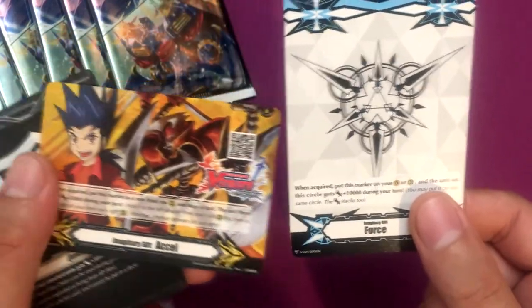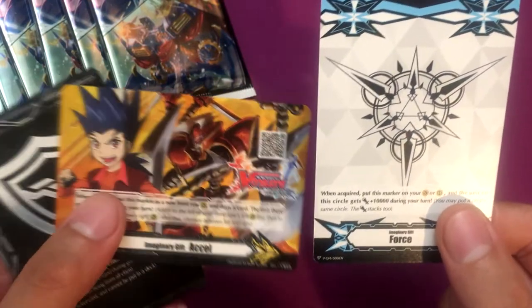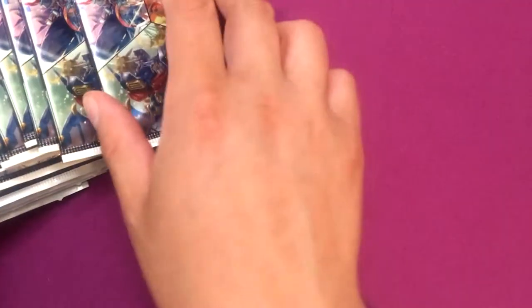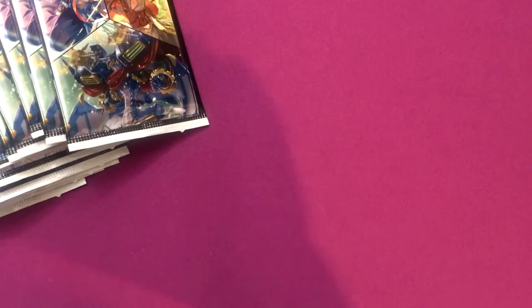Let's see what the art is on this one - Kamui's Excel 2. I actually like that. It's a Shurikaiser. It's actually not bad, and quick shields. Alright, we got some packs here. So let's get to it. Hopefully we pull something good.